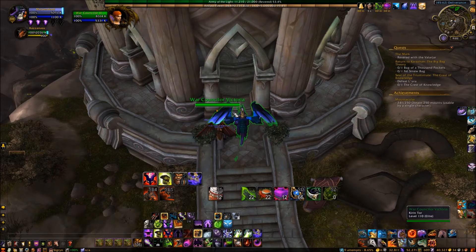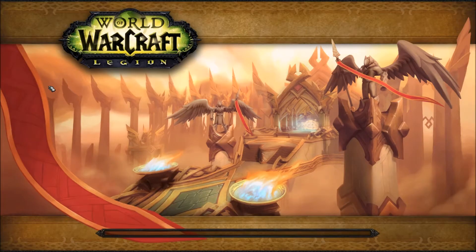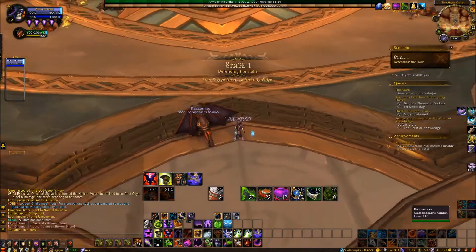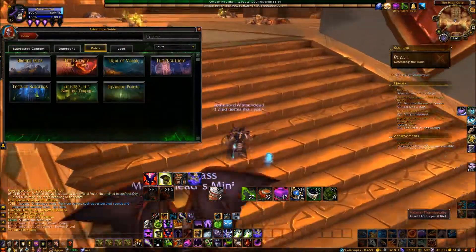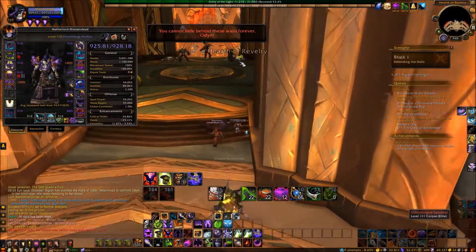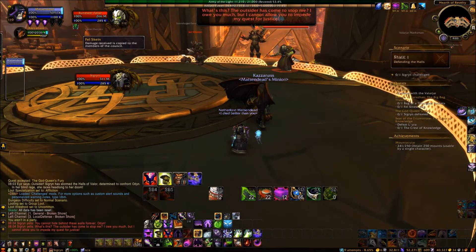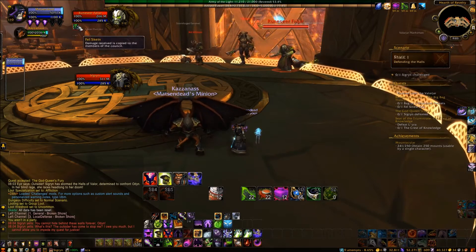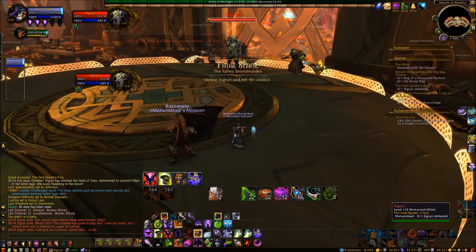Okay, with all that we're good to go. That's Sigrin there, as well as her cronies — I can call them Jarl Velbrand and Runeseer Thaljar. They apparently have a buff called Felskine, in which Jarl Velbrand and the Runeseer share the same health pool, so if one of them takes damage they both do. Anyway, this is where the fight begins.